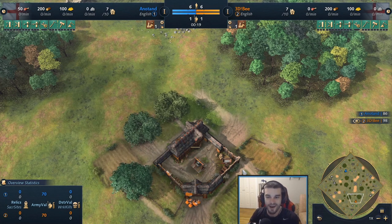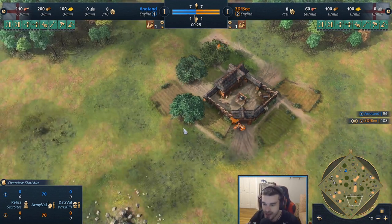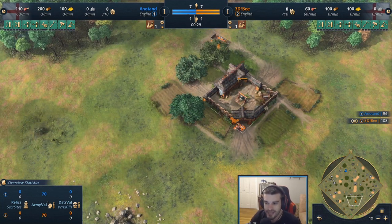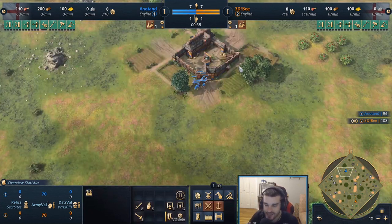What's good everybody, we have some PUP gaming for you — it's a best-of-five show match. First match coming in here: Dry Arabia, with 3db spawning in the southeastern side against Anatan in the northwest.